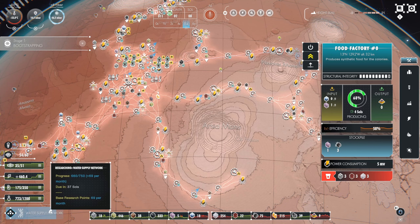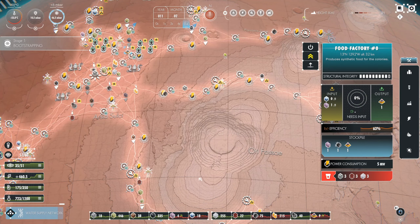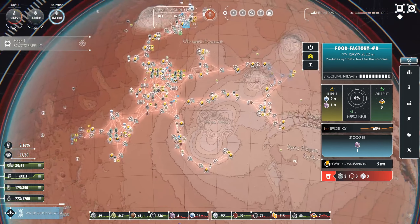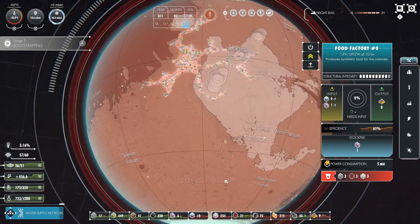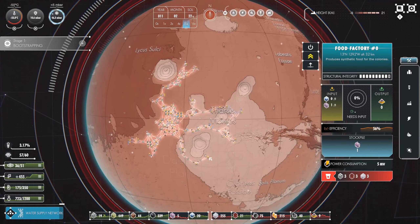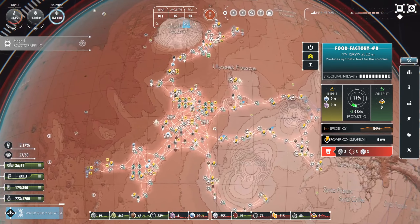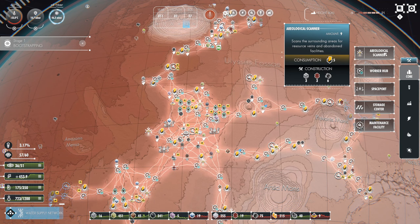Last episode we chose to research the water supply network. I don't know where there are bodies of water - probably missing something obvious, but I don't see water on this planet. Maybe when we melt the ice cap or something we'll get some water. Let's check our buildings for anything we're missing.